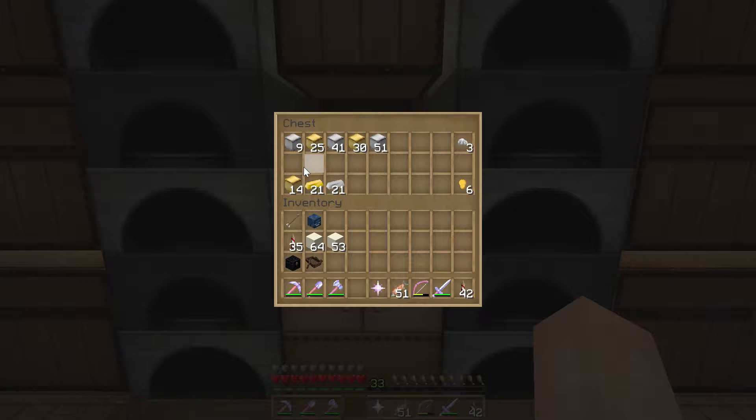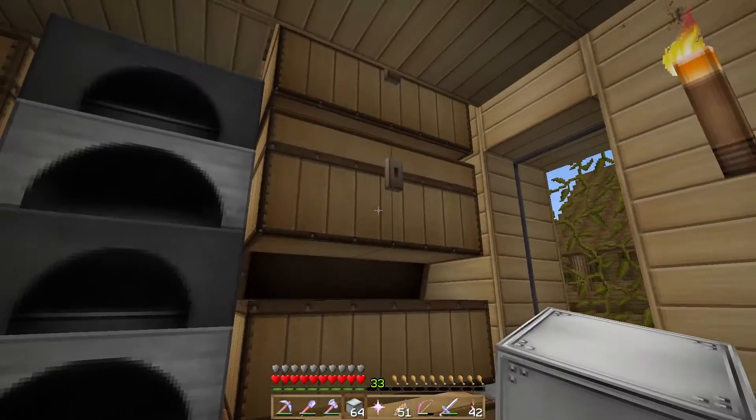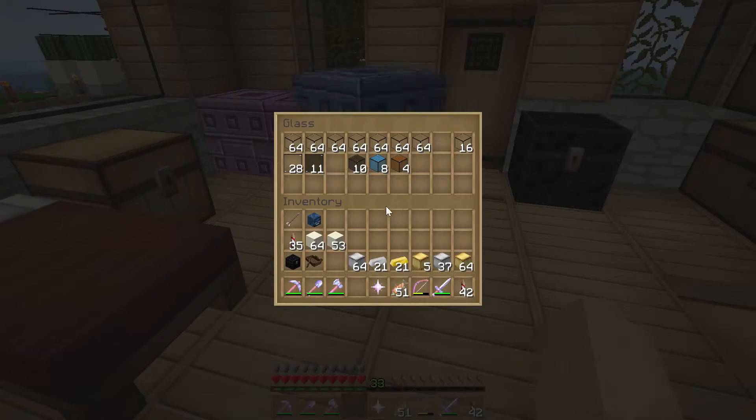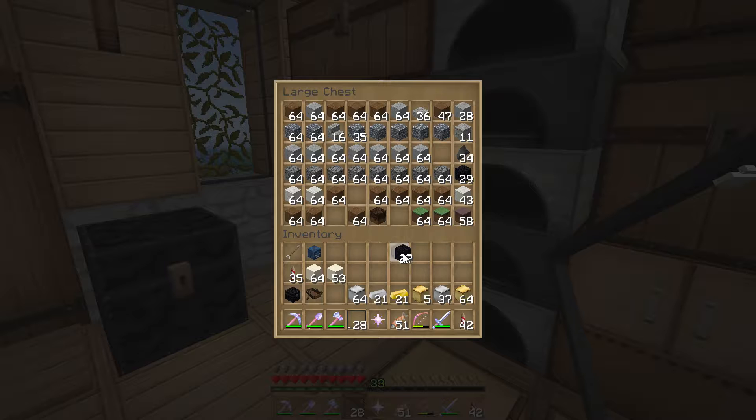We have nine blocks of iron, then 25 blocks of gold, and 41 blocks of iron. I think these two equal 81 — nine times nine is 81. Wait, this is supposed to be 49. Oh gosh, I don't know that we have enough. Let me see — eight more. Then we need to bring this total back up to 81. I'll just grab all of these for now and I'm pretty sure that's going to be enough, and we can craft a couple more blocks if we need to. The other thing we're going to need is some glass — I have put my glass into a shulker box. I think what we need is glass panes, and I think we'll also need a little bit of obsidian — I think three obsidian.